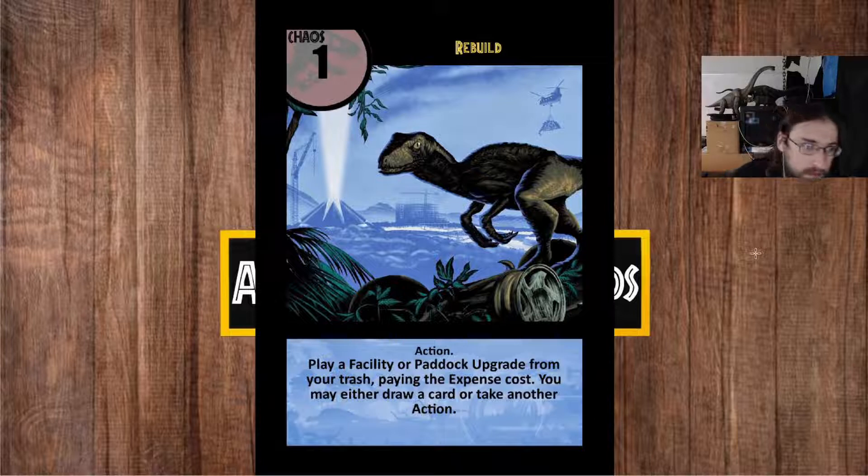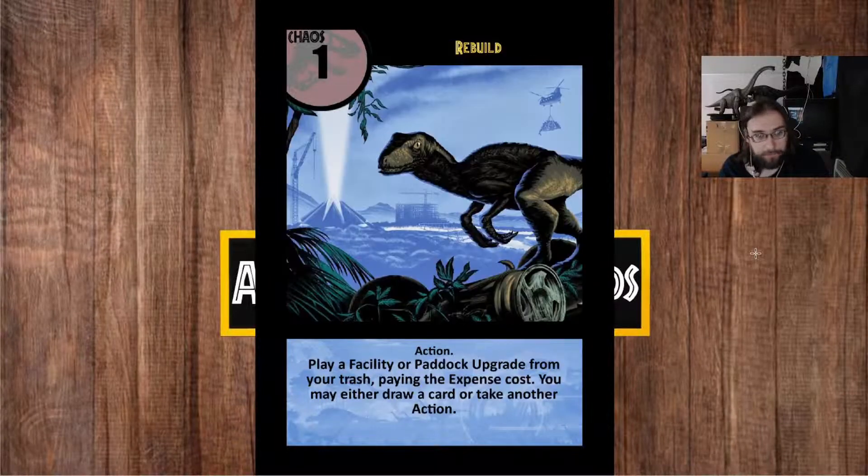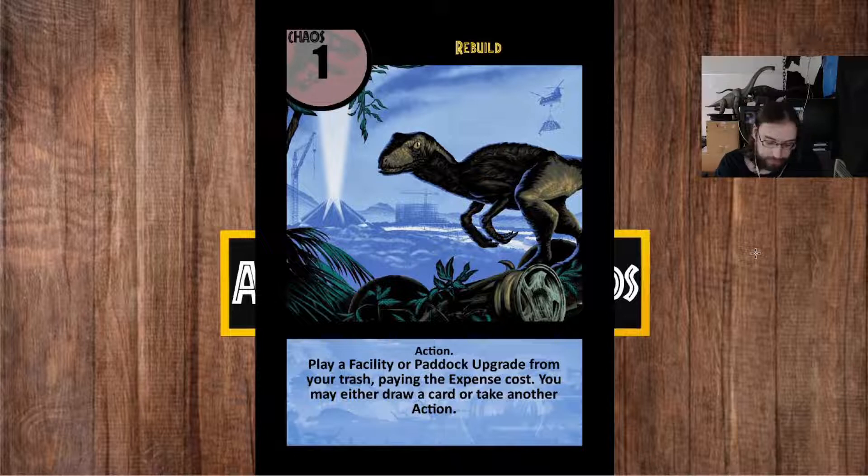Next up is Rebuild, featuring some Jurassic World concept art. Rebuild lets you get some cards out of your discard pile but it's much more restrictive — it's kind of a hybrid between Hatch and One Big Pile. It pulls things out of the discard pile and plays them, specifically facilities and paddock upgrades. Much like cloning, you get one construction phase action, which is either a facility or a paddock upgrade. So this is another way to accelerate your park build, but again it's got to come out of the discard pile. Late game, it's kind of just ready to go.